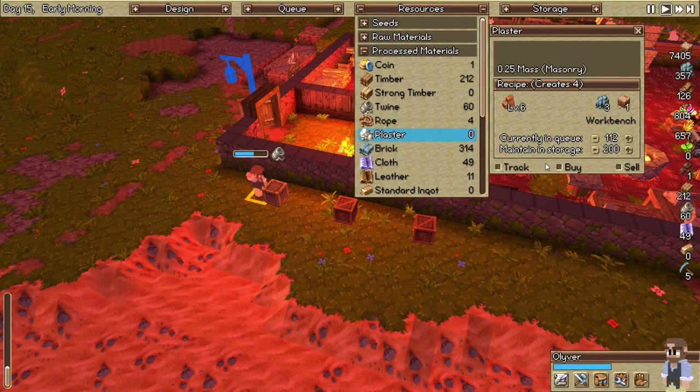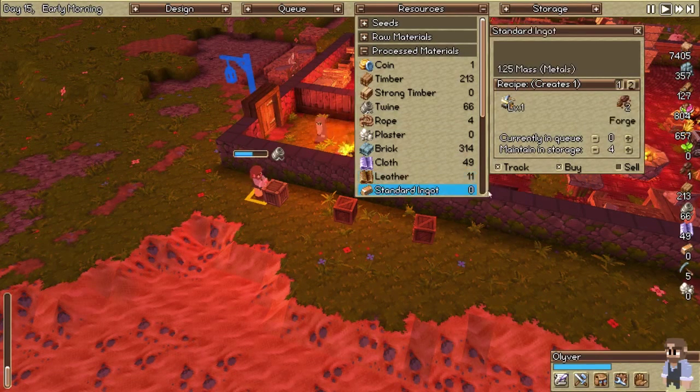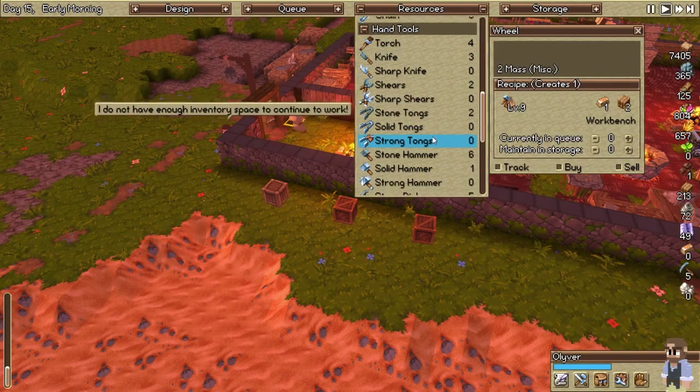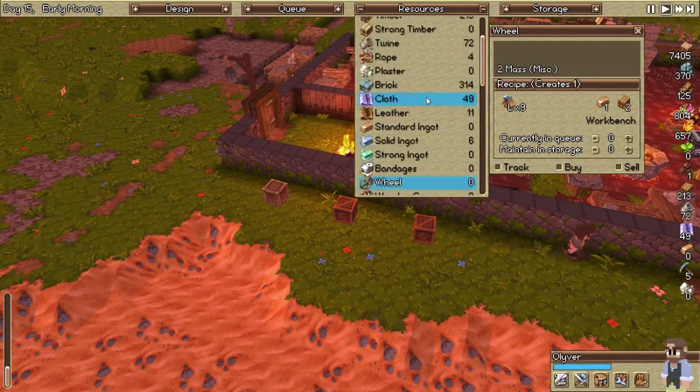Brick — we're doing good on leather. Let's make some more standard ingots, we got to get this up way up high. Strong ingots — we probably don't have anybody yet. Levoid taylor — yes, we can make some bandages, probably sell them or something. Wheels — level nine carpenter, don't really have access to that stuff yet. Hand tools — oh we got some torches finally, good. That means we can make some sconces once we get that going.